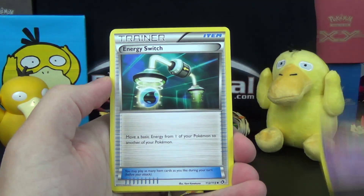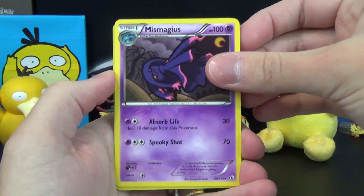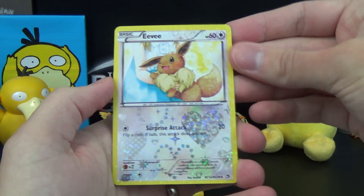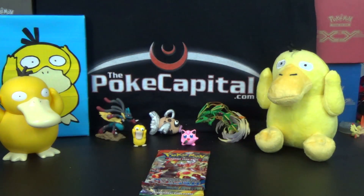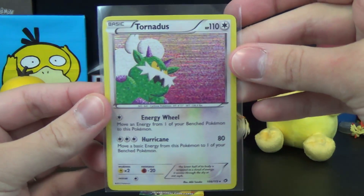Also pulled Kirlia of Radiant Collection, Energy Switch, Druddigon, Mismagius, and Eevee of Radiant Collection — a little bit off-centered. So best card there is obviously the Holo Rare Tornadus with Energy Wheel and Hurricane.